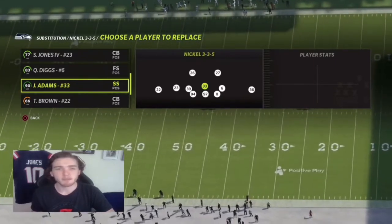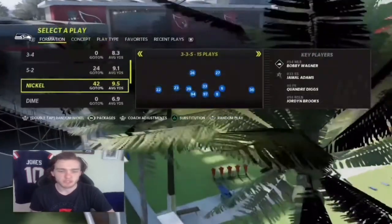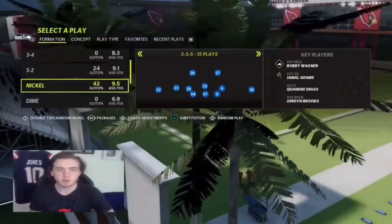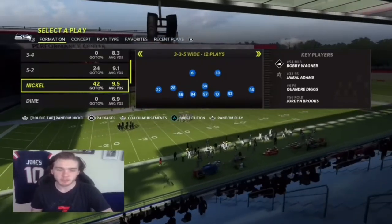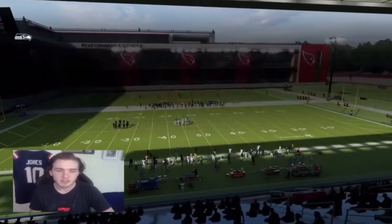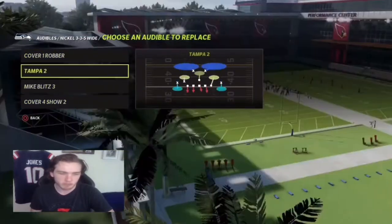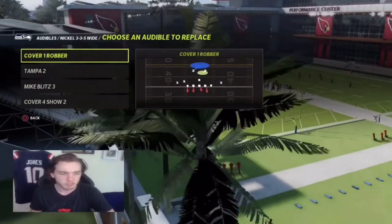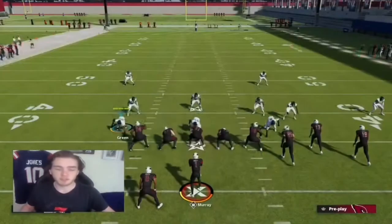They're faster, they're going to animate for more passes, and they're going to play better coverage in general. You can do this out of the Multiple Defense playbook or the 4-6 playbook. We really like doing this, so make sure in 3-3-5 Wide you have your audible set. What I like is having Tampa 2, Mike Blitz 3, and Cover 4, and then some version of man coverage in there. But for most of this, we're going to be running Mike Blitz 3.